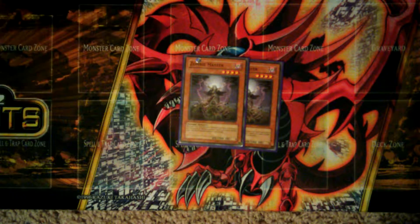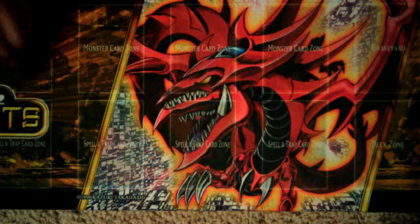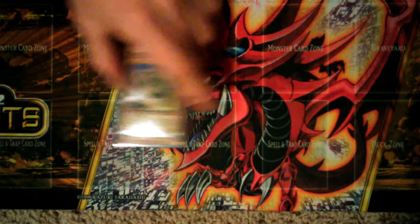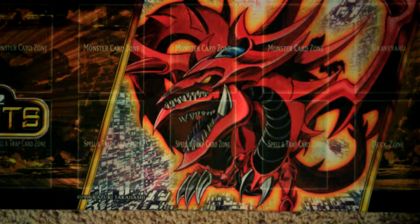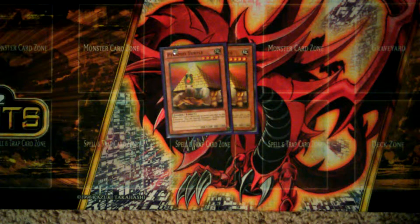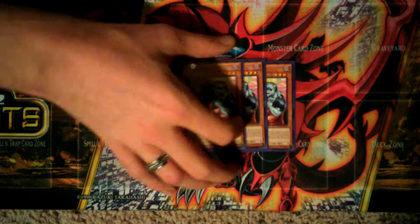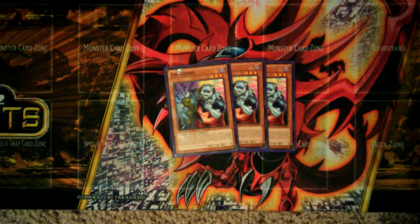Two Zombie Masters to help out with your rank 4 plays. Two Goblin Zombies to get your searches off. Two Pyramid Turtles to summon your monsters from the deck. And from Secrets of Eternity, three Unizombie, just to give the deck a little Synchro boost.